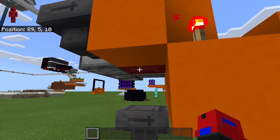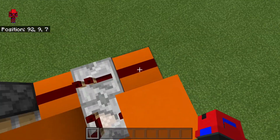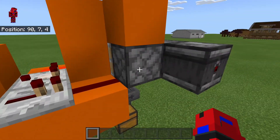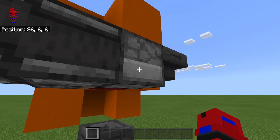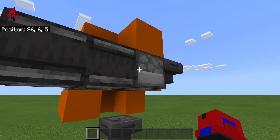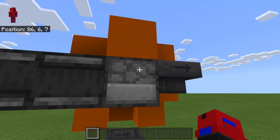When that shulker box gets completely filled up, this comparator gets an output. It runs into this block, into this redstone dust, through the repeater, through the dust, into the piston. This will destroy the shulker box. This dispenser that is dispensing the shulker boxes is constantly trying to because of the observer clock. So when it gets the chance, it will just go POP! And a new shulker box arrives.